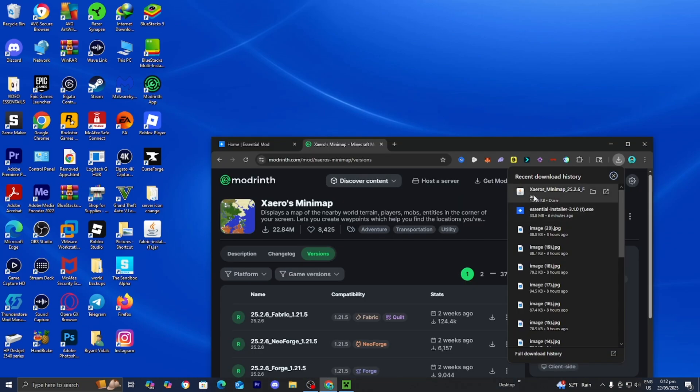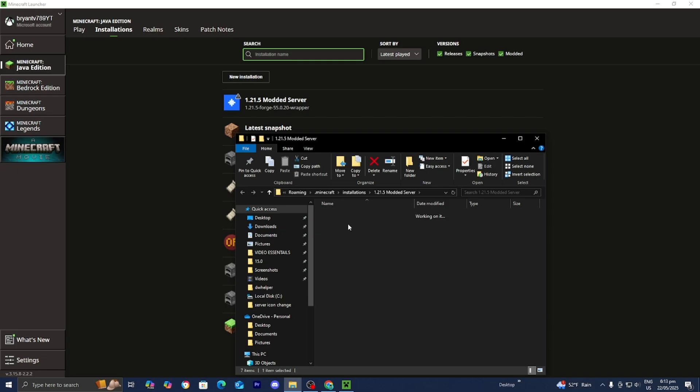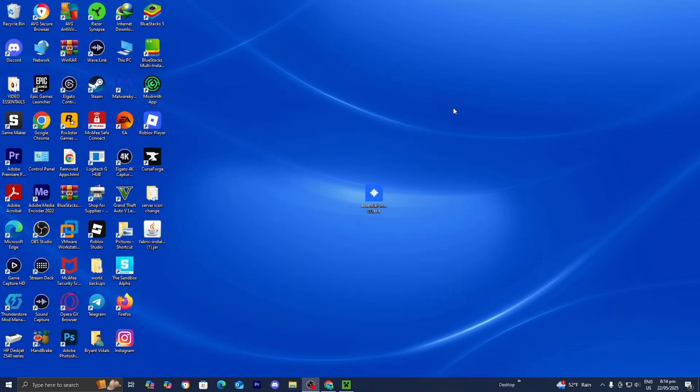If you don't see the file in your browser's download bar, don't worry — just open File Explorer and you'll find it under Downloads. Now head back to the Minecraft Launcher, go to Installations, locate the Essential modded server installation, and on the right press the button that says Open Installations Folder. Once you're there, select the folder that says 'mods.' Drag and drop the mod you downloaded into this folder — that will add it to the Essential Mod. You should now have two mods: the Essential mod itself (don't delete that) plus your new mod. Your friends also need to download the exact same mods on their device, so link them this video.